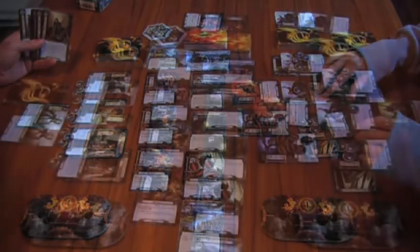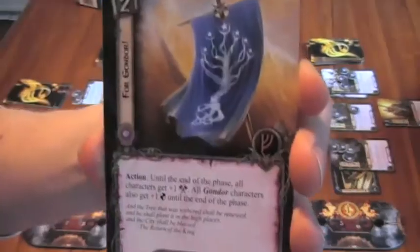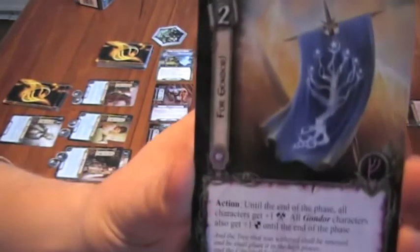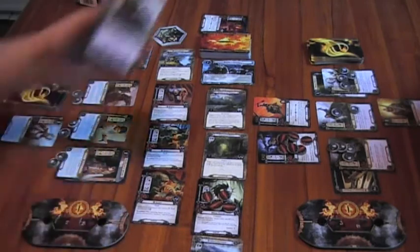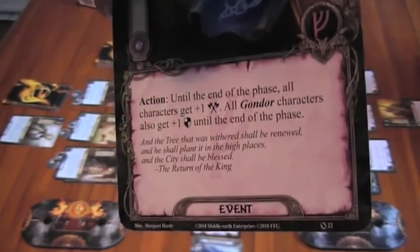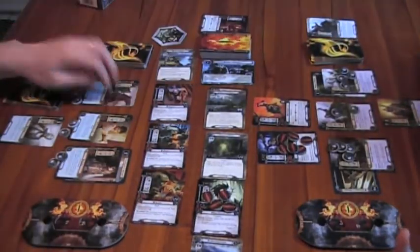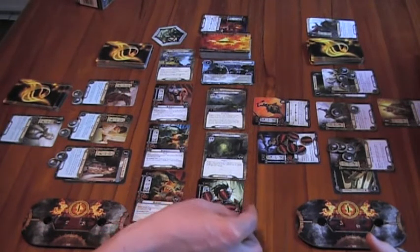A correction from the Boromir card — we forgot to boost the attack made with Dunhere on Marsh Adder. It says it gives plus one attack to all characters, which includes Dunhere. So Marsh Adder should have another two damage on it.